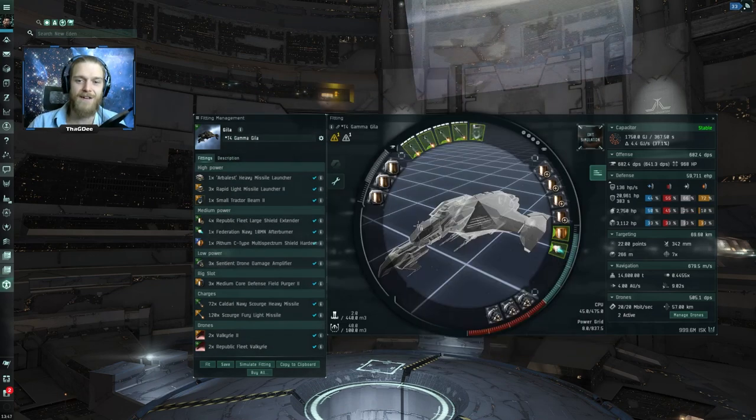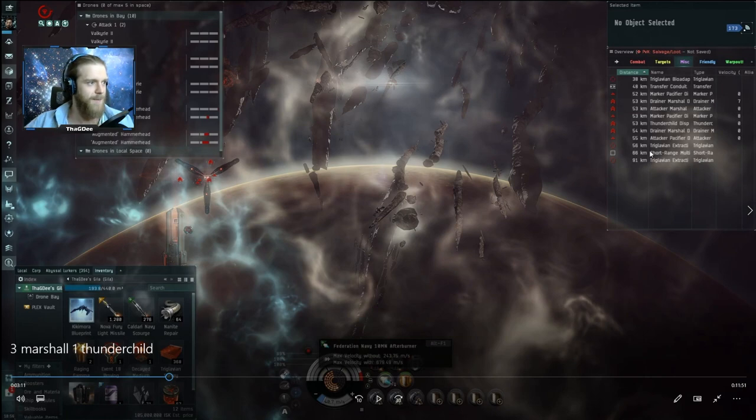With this fit I spawn into this room. We have three Marshals in total - two of them are drainers - one Thunder Child, two Marker Pacifiers that target-paint you, and one Attacker Pacifier. So these three are just frigates.